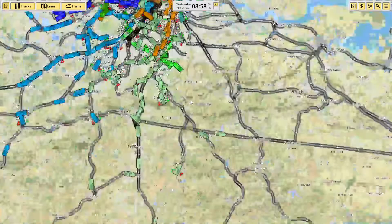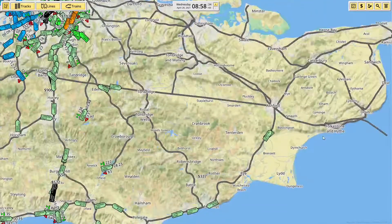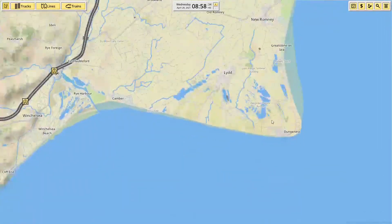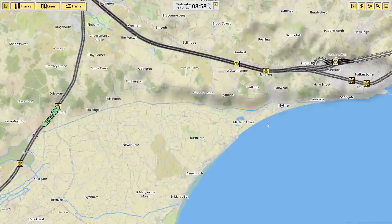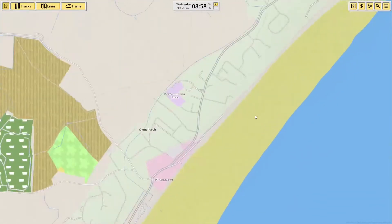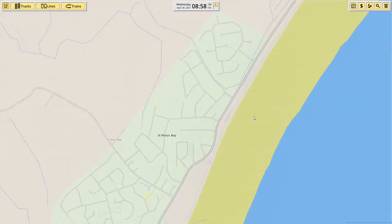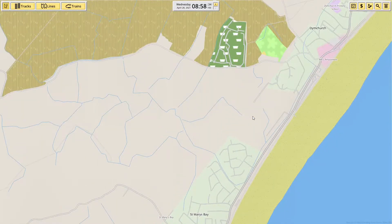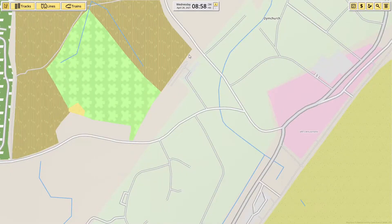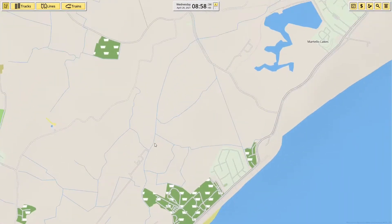So today's job — I've built all of the track for Southeastern, so I've got two options. One is to try and build the Romney Hythe Dymchurch Railway, which will be difficult because I don't really know where it goes. I can tell where it is in Dymchurch, kind of — I did find it at one point. Although I've lost it again now — there it is. I reckon that's the station in Dymchurch.